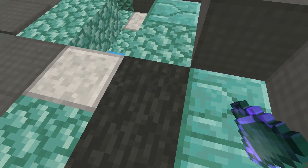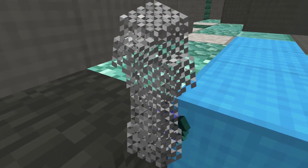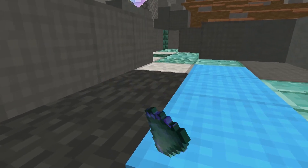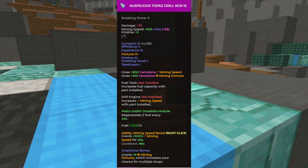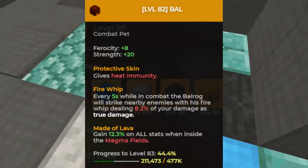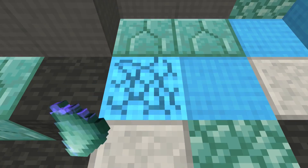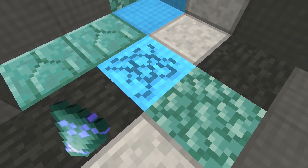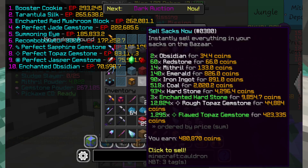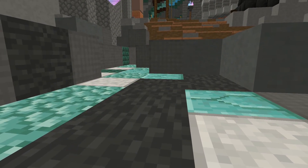For mid game gemstone mining, I decided to go for a full set of Sorrow armor with all Fine gemstones. The drill I used was a Pristine 3 Topaz Drill. For the pet, I used a level 82 Ball. The entire setup cost me 80.85 million coins. After mining for 30 minutes I made 500k coins from the gemstones, meaning I would make 1 million coins per hour mining gemstones.